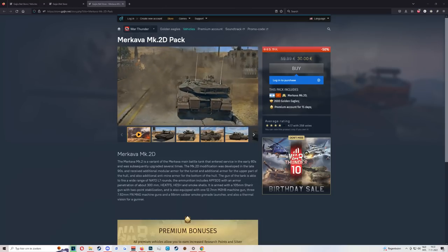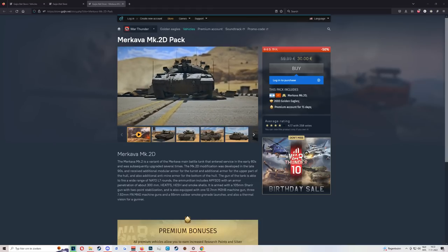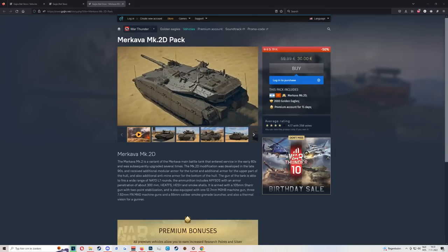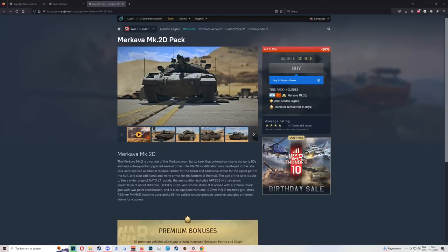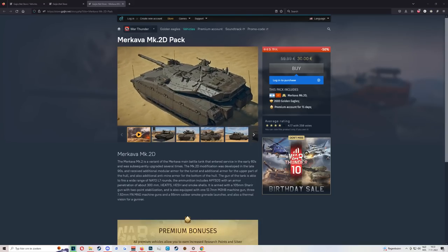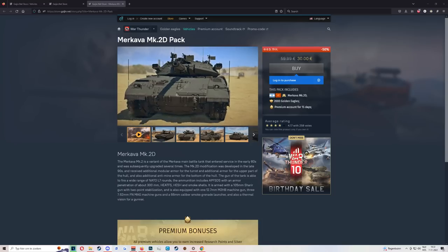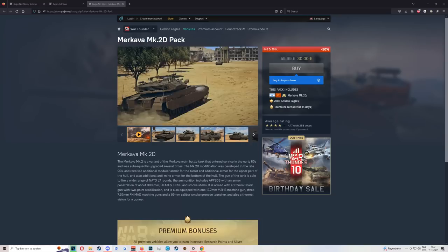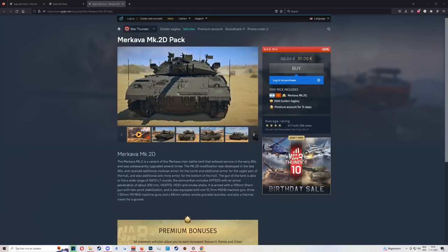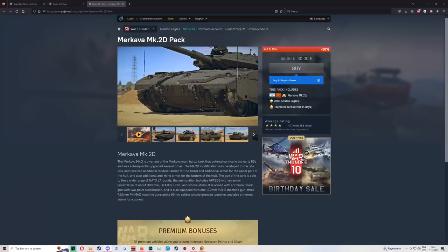Last up in medium risk, we have the Merkava 2D. A very competitive tank — it's a little bit slow compared to the typical tier six MBT, but it has decent survivability. You can take some shots, and that means a lot. If you're prone to being shot or new to the game, this thing might be slightly better for you. However, if you play it wrong, you'll slowly drive into enemy gunfire and arrive late to every engagement. A competitive tank, not the easiest to play, but definitely not a bad pickup.